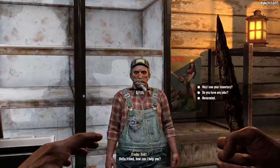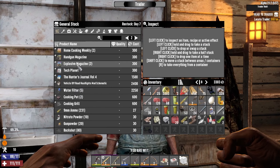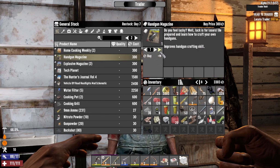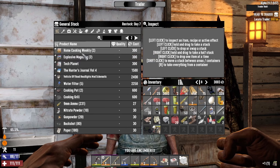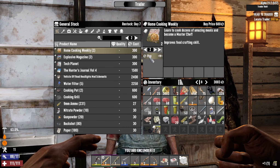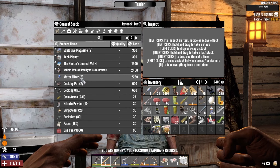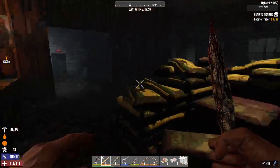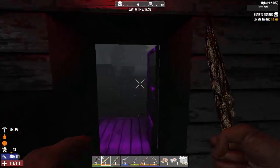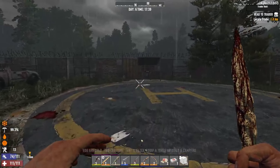We got 3300 bucks — let's see what kind of stuff you got, Wrecked. I want to get some of the handgun magazines, start getting those. Going to buy some of the cooking books too, even though they're pretty easy to find. I'm actually going to grab a water filter off of you as well — it'll be good for us to get a water supply going at some point.